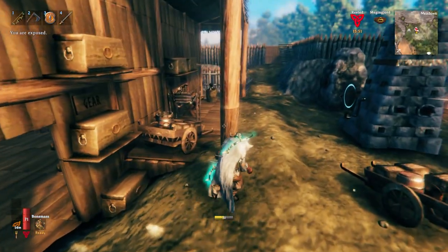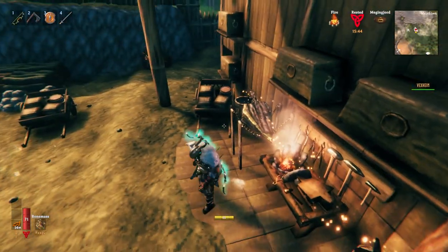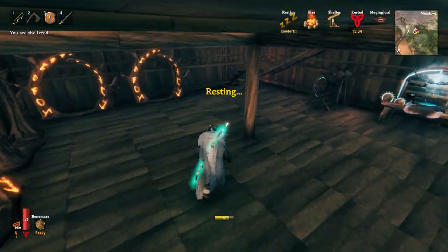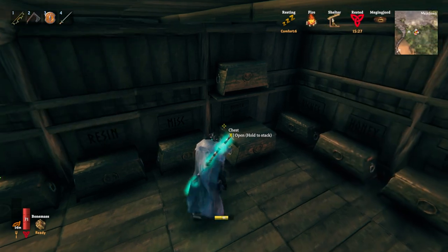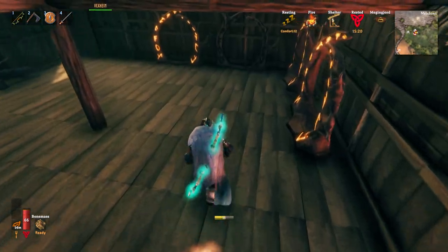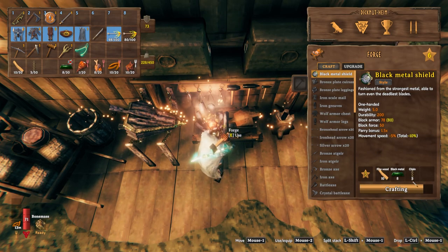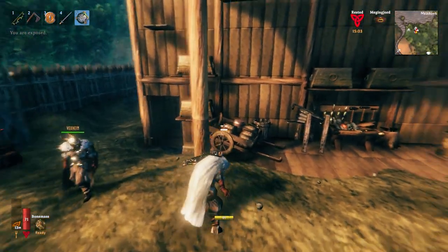I'm probably gonna use the fist weapons when I get them tonight. Do you have any fine wood? That's the one thing I didn't get. I got a whole bunch of core wood and normal wood but no fine wood — fine wood is only from birch and oak, that's probably why. Where do we get chains? Chains are from wraiths only. Yeah, okay, we'll get some more of those. I'll drop this buckler in the chest tonight when I make the fist weapons.